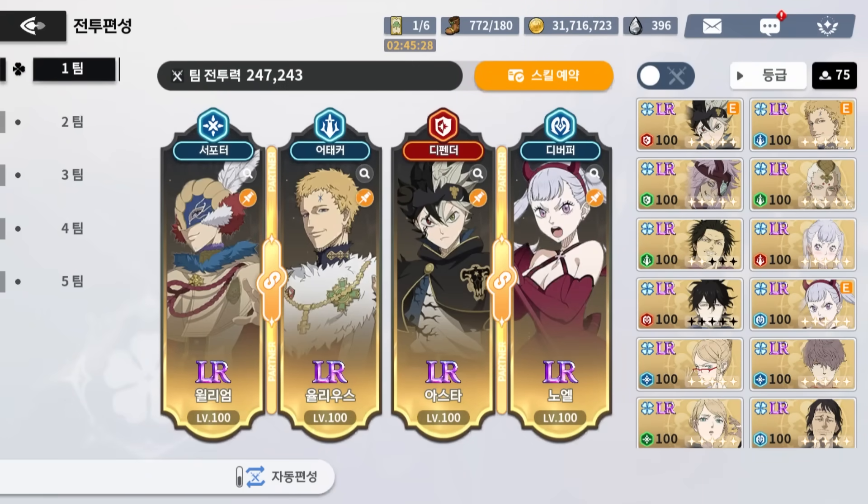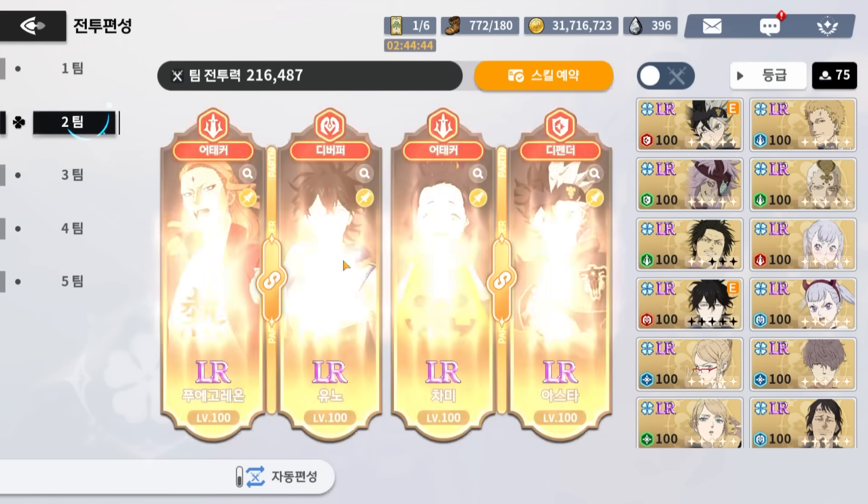As for teams, there are a good amount of team variants for Black Asta. The first team I think is probably going to be the meta team: Noel applies damage down to DPSs, William gives damage reduction or kills someone with Julius combo as explained in previous videos, and Asta increases defense at first with Skill 2 and then later takes damage to deal damage himself. This is probably going to be one of the best teams at the moment.